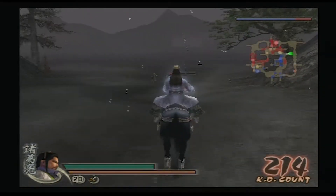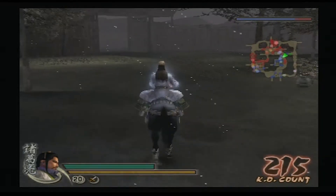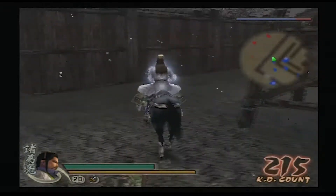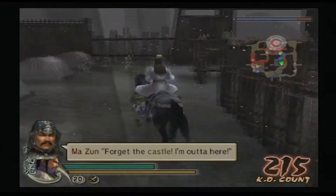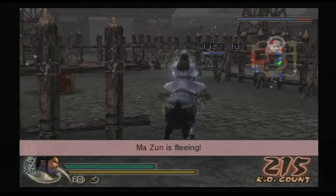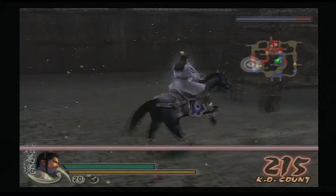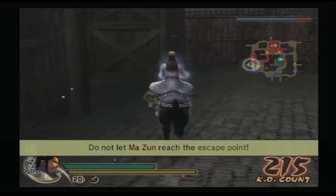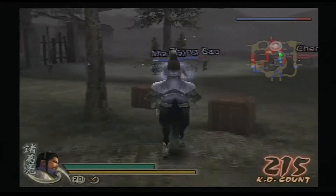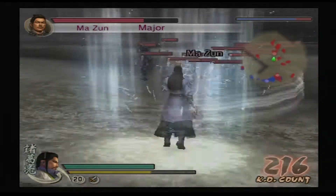See guys, this one is pretty easy even though the battlefield is a total mess right now. Prevent any further trouble by capturing Ma Zun. Do not let Ma Zun reach these gates — that's easy! We're just gonna go straight for him now. We have a chance to win this! We have that big death ray!